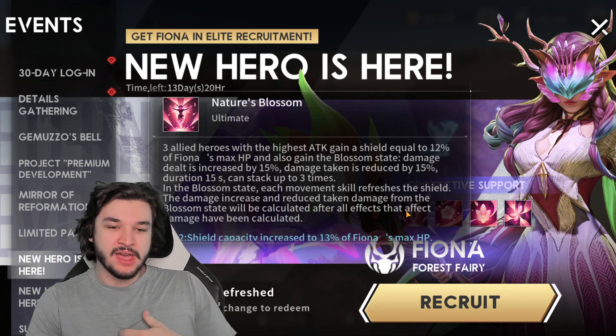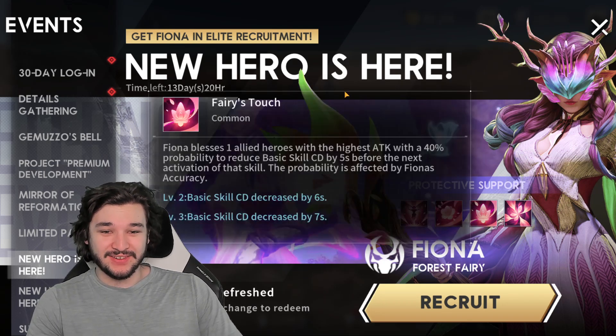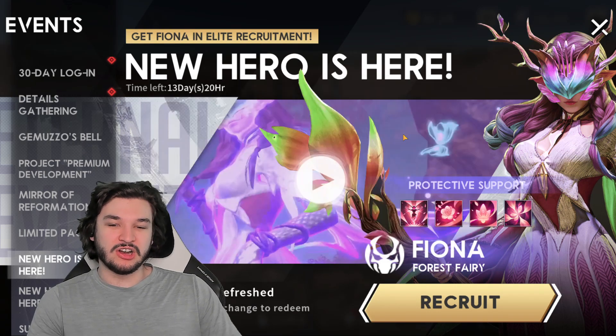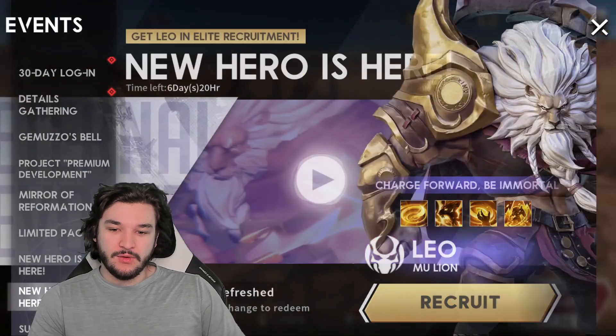If you guys decide to purchase her, be sure to use the link in the description with Aptoide — you can download that for potentially 20% off anything you purchase, which is going to be pretty important. If this character is super good, and usually these supports are, I'm definitely going to summon for her and try her out, maybe in a new comp.